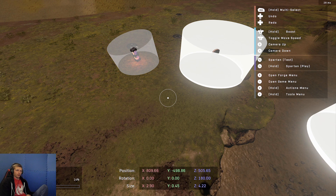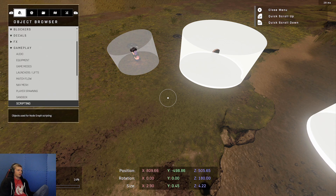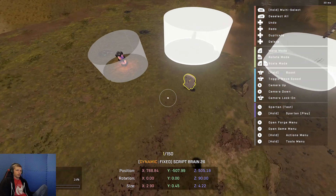Now what we're going to do to put the navigation markers on — we're going to start off by getting a brain. To find a brain, go into the object browser and go down to Gameplay, look for Scripting, pull up a brain and spawn it in.